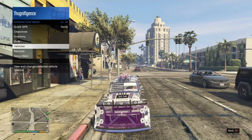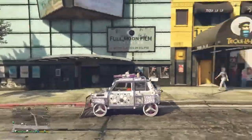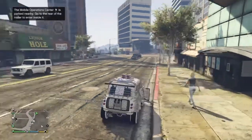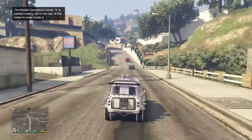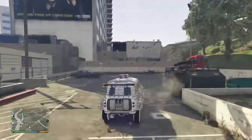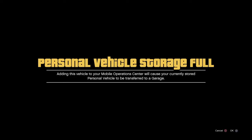From here, go get into the Issi and open up your interaction menu. Go down to services again and request the MOC one more time, because it disappears when you go inside. Depending on your arcade location, it'll either spawn behind your arcade or over by Eclipse Tower if you have the 8-bit arcade. Then just drive the Issi to the back of your MOC. Hit right on the d-pad — it'll say it's full, just hit OK and hit X to accept.